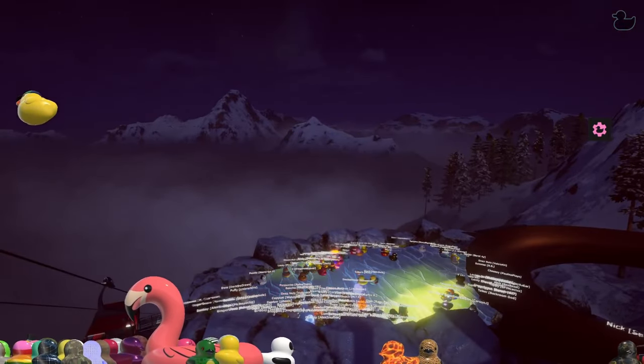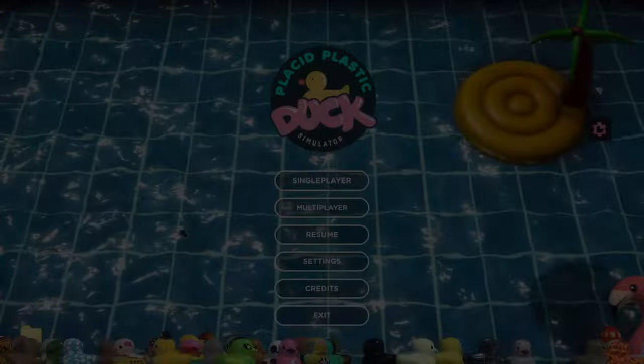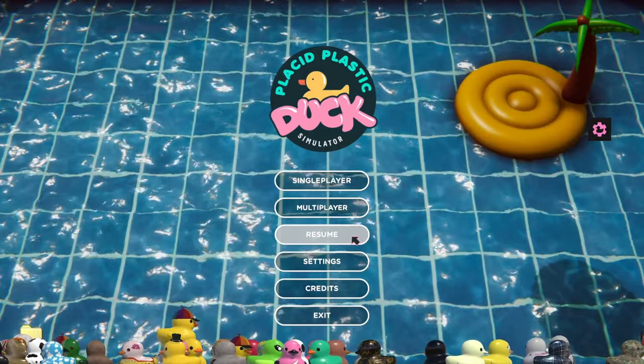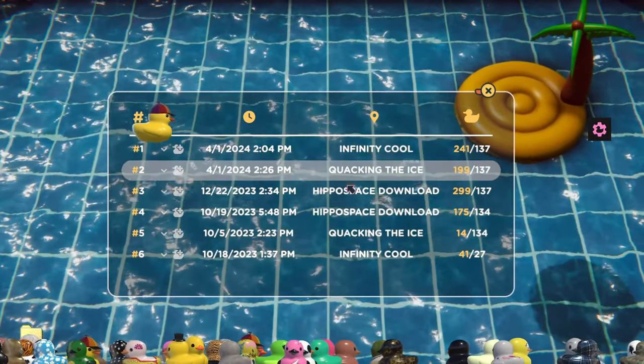Let's head over to hippo space — we've got a cow sling to witness. I feel like the intro screen should always have a duck floating down at the bottom — it just makes it so much better. Alright, it's hippo space, let's go.